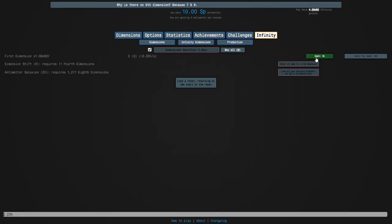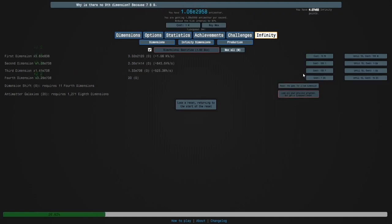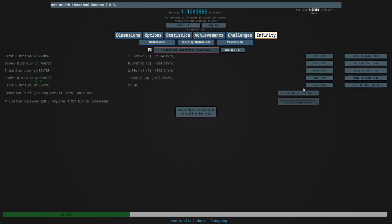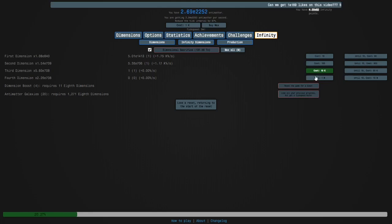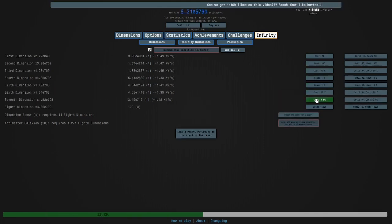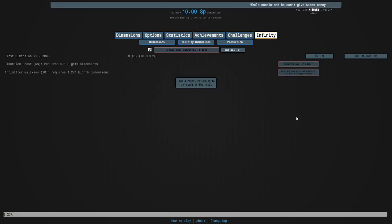I have to manually buy one of each. I have to unlock the eighth dimension, then buy one of each dimension in order, and then hold eight until its price maxes out. Then I'll do a dimension boost and do the same thing.